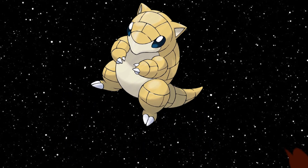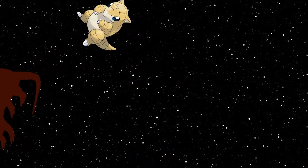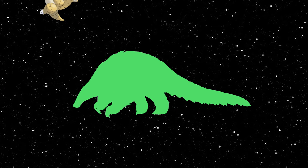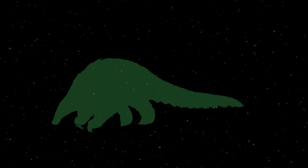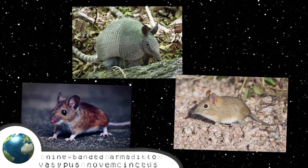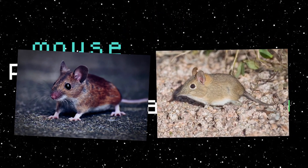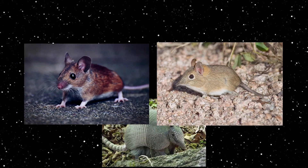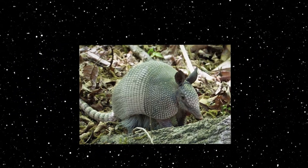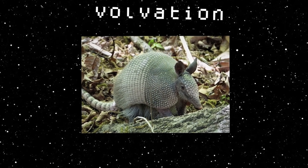While you may initially think Sandshrew's origins are pretty obvious, this could actually not be further from the truth. If you're not already aware of what Sandshrew is actually based on, three animals probably come to your mind initially: mice, shrews, and armadillos. The first two are obvious candidates because of the Pokémon's name and classification, and the third because it matches Sandshrew's iconic defensive curl behavior, which is actually called volvation — something I didn't know before researching this episode.